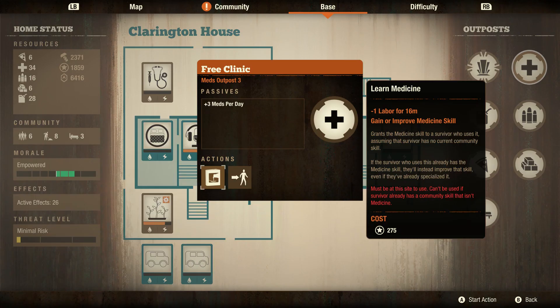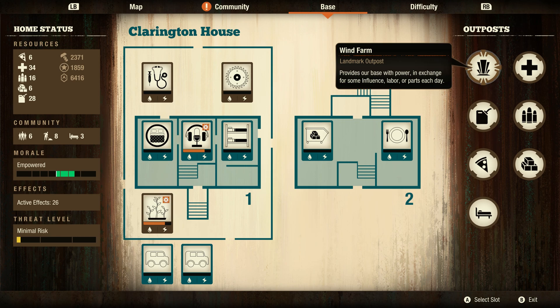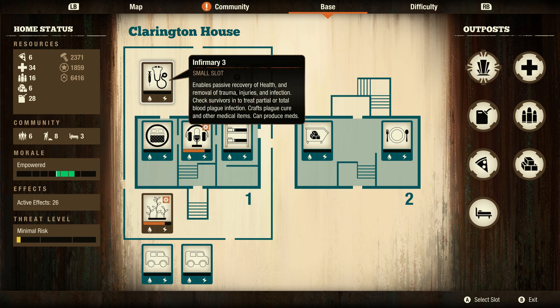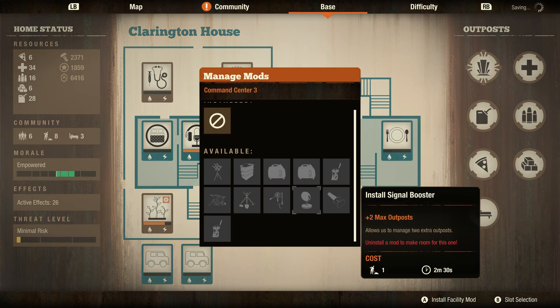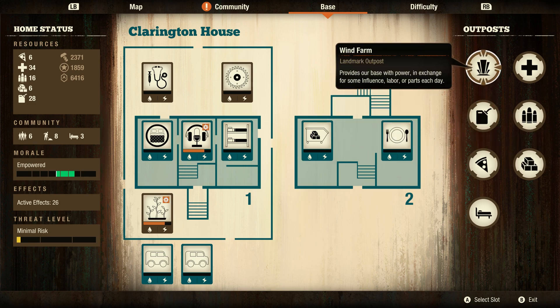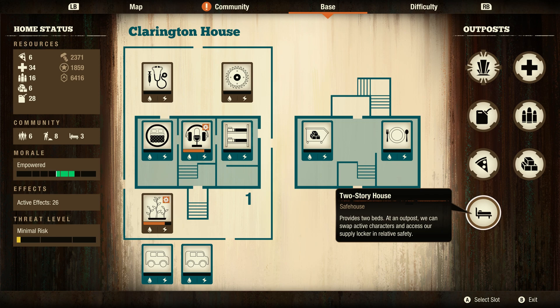If you have only one outpost in mind, that is simply 2,800 influence total. Now this outpost is granting plus 3 meds per day. This is a huge update, and the reason I say it's such a huge feature is that with a bigger base combined with the level 3 command center, the satellite dish or signal booster mod, and hacking, I believe the total outposts you can have is around 24 to 68 — I could be mistaken since I don't have everything stacked. But if you're making a farming community to turn out resources, you really can't beat having this.